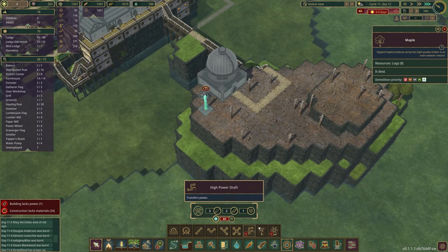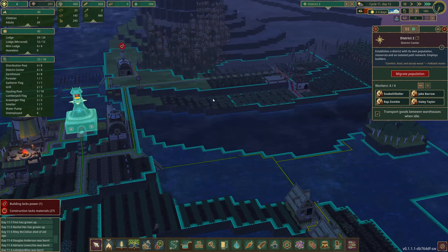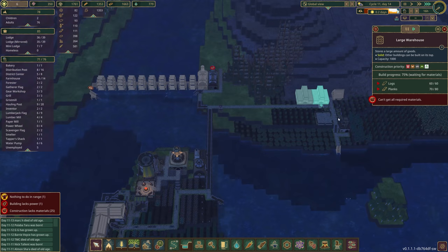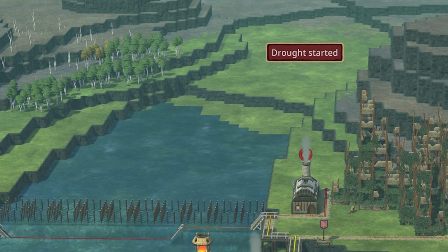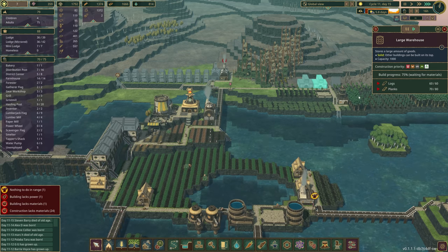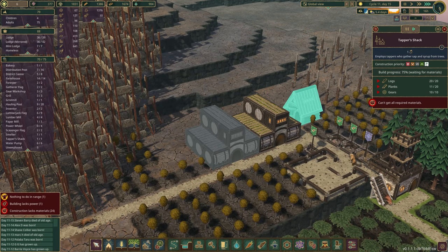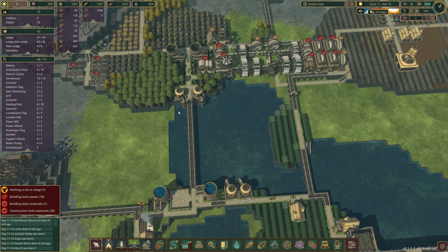We'll grab a power shaft, connect it right here, and we should be able to build power right in the side here. Another drought. District two at this point is just a big waiting game as we wait for gears and planks, but everything's fairly stable even with a drought coming. Until this is built, distribution is going to be broken over here because we're maxing out every now and then — we just don't have any place for storage and they'll stop all production.